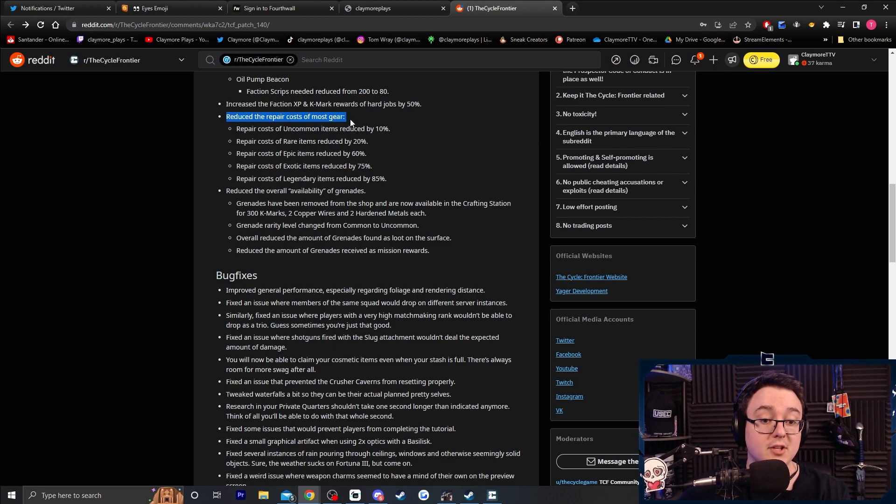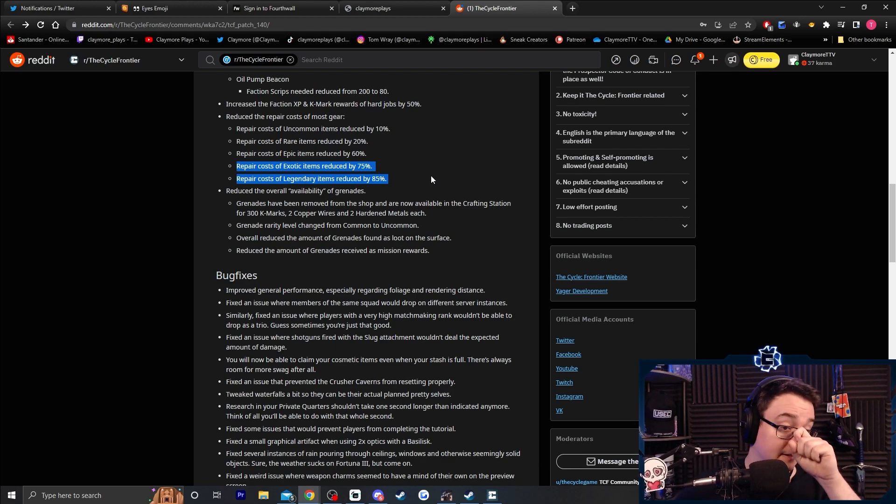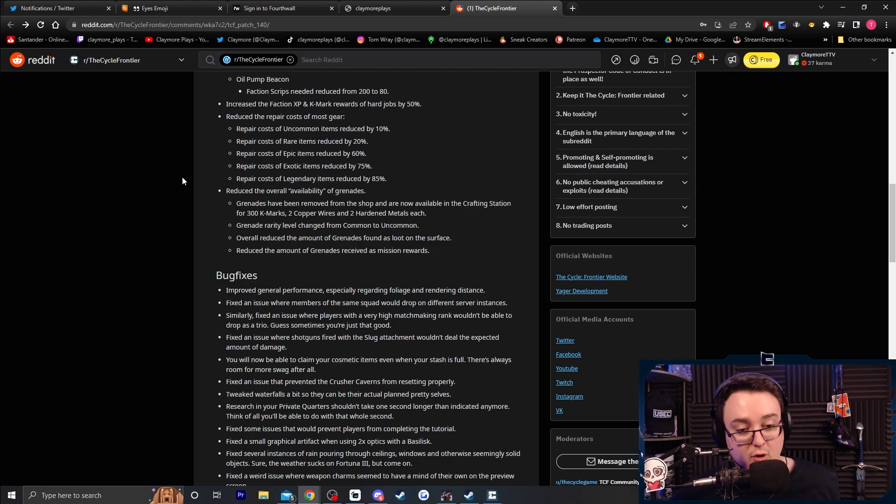Reduced the repair costs of most gear — I've been asking for this for a long time! Uncommon reduced by 10 percent, rare by 20 percent, epic by 60 percent, exotic by 75 percent, and legendary by 85 percent. You can actually run exotics now without feeling like you're breaking the bank every time you get hit. That is an amazing change, thank you so much.